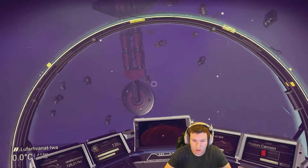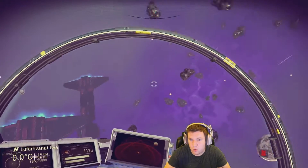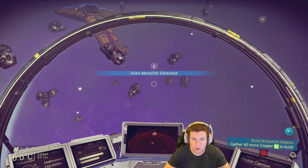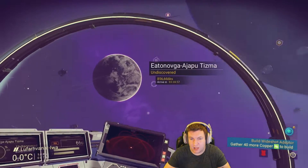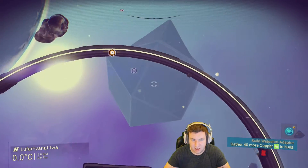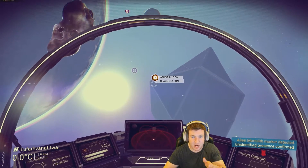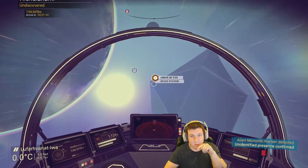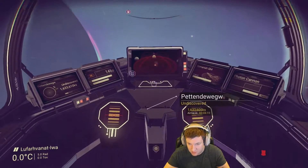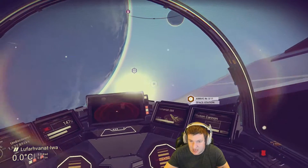What are those? Okay, let's scan - alien monolith! That's what I'm talking about. Let's get to this, let's sell some stuff, but get to the alien monolith because I think that'll give us a location of one of the things that will bring us to a black hole. I think that's what happened last time, so if it happens again, I'm down.